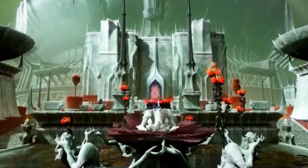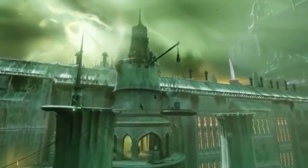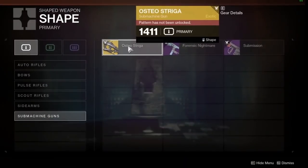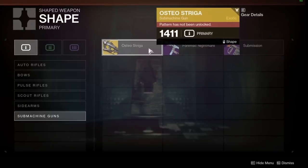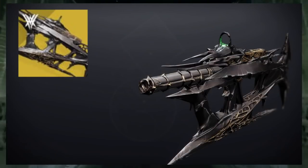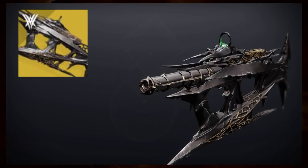Once completing the introductory mission to the Witch Queen, guardians are introduced to the new weapon Enclave system. This is where you will get to first see the Osteostriga, as it's listed as a craftable weapon, but its pattern is not yet unlocked.